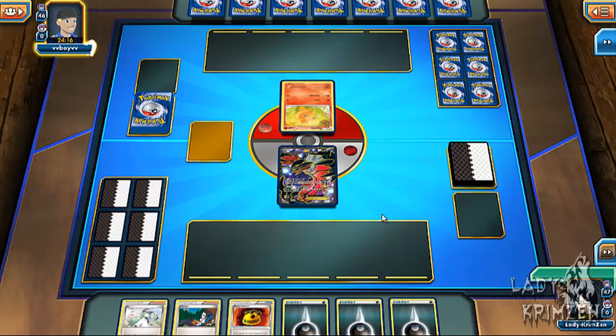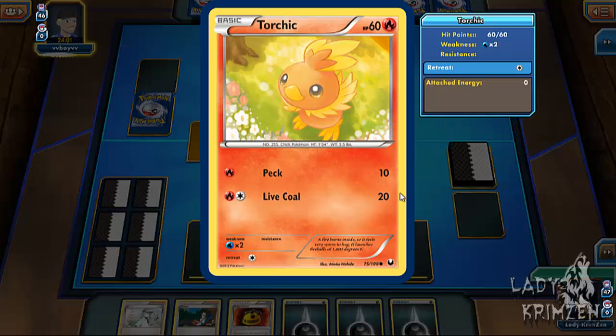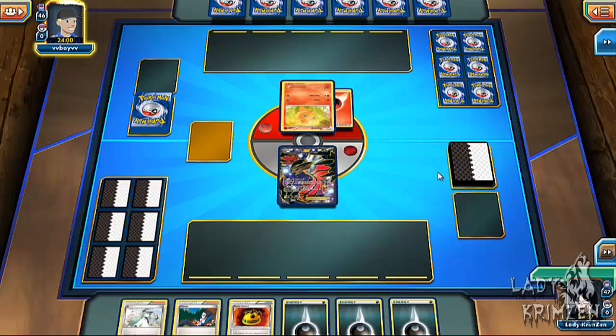He's got a fire deck and his active is Torchic with no benched Pokemon, which is very interesting. Hopefully he drew a basic to play on his bench, otherwise this may be a pretty quick match. Torchic has 60 HP with Peck and Live Coal. He plays a Torchic from his hand to his bench — I'm hoping this isn't a theme deck.